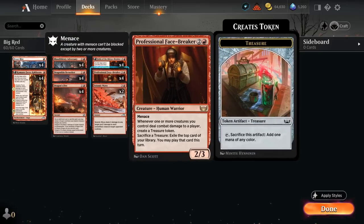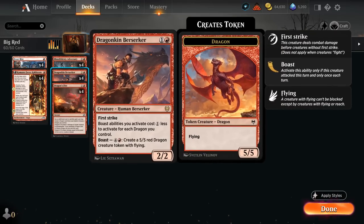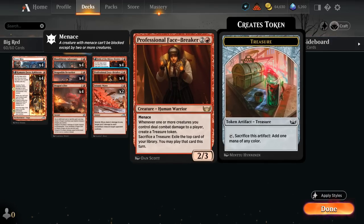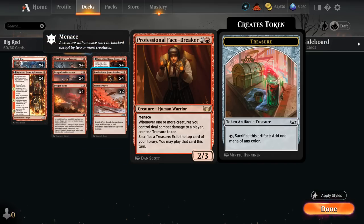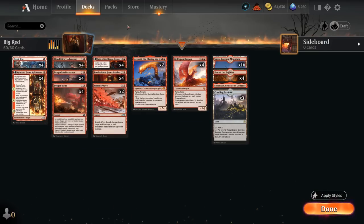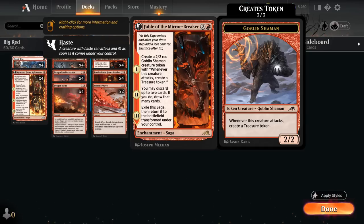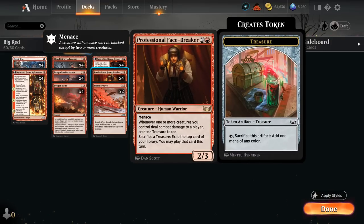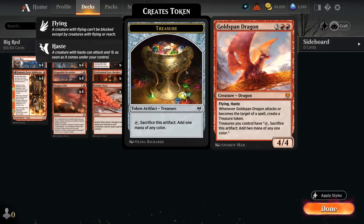We're also trying out Professional Facebreaker, which can be quite powerful if you get a first strike creature like our Dragonkin Berserker in play alongside a regular creature — that way we can maybe create two treasure tokens in one combat step instead of just one. Goldhound also combines nicely with Facebreaker but didn't quite make the cut in this more mid-range approach. And then we have Fable of the Mirrorbreaker, a great card in any red standard deck. We can clear a path with our cheap removal spells so our Goblin Shaman can keep making treasures, and the treasure tokens synergize with our Facebreaker, turning treasures into card advantage. We can also use Reflection to copy cards like Goldspan Dragon, which is always a ton of fun.